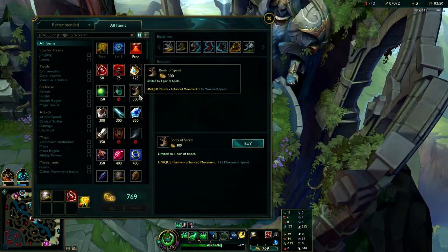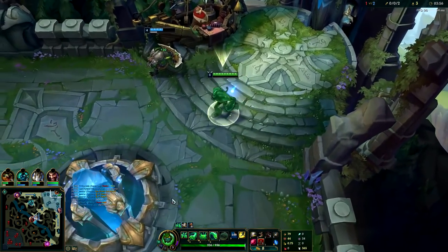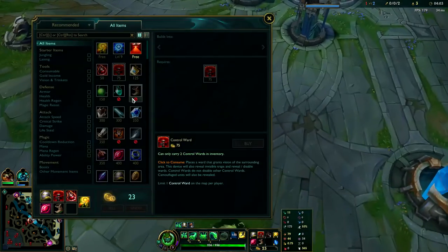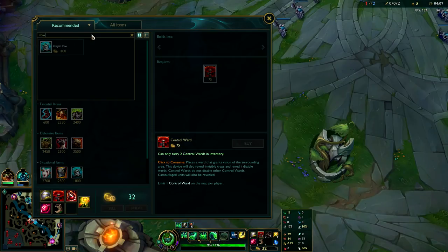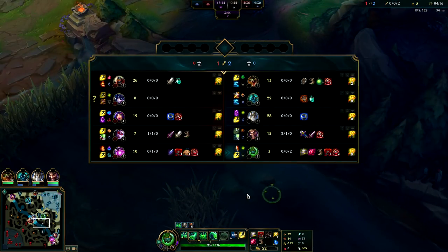We got some bonus gold and now we can get our boots and build into Knight's Vow. Ideally you want Mobis on your first back for a lot of power, but since we didn't have enough, we got normal boots, a Ruby Crystal, and a Control Ward. The Ruby Crystal is for Knight's Vow — it's one of your most important items, super inexpensive, and gives a lot of value. It gives armor for dives, HP for dives, and cooldown reduction.